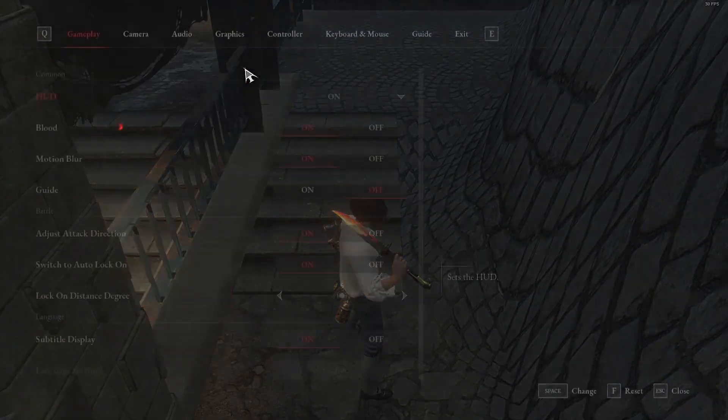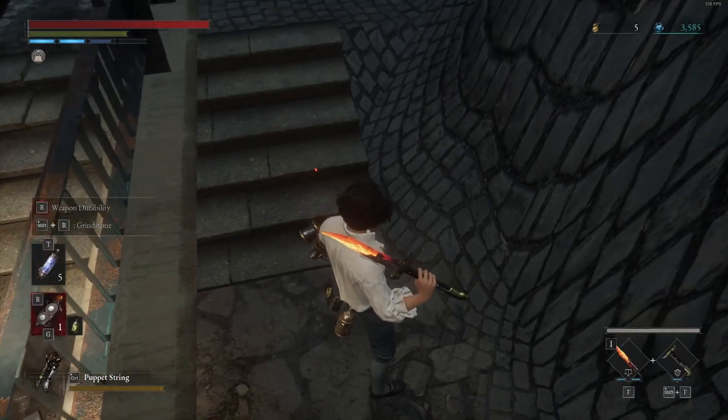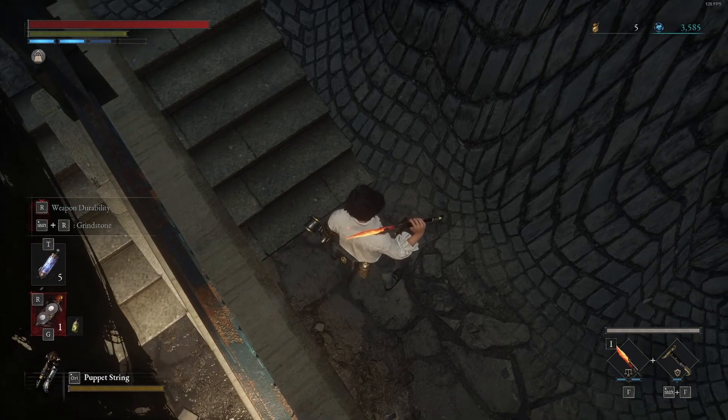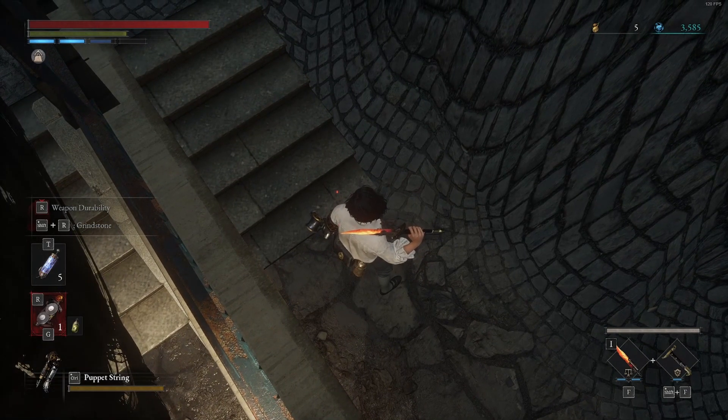For the out-of-bounds you want to be on 30fps, and for the boost back inbounds you want to be on 120fps. For the boost, I recommend that you use the salamander diagonal blade instead of the greatformer blade, because it will make the boost a lot easier and consistent.